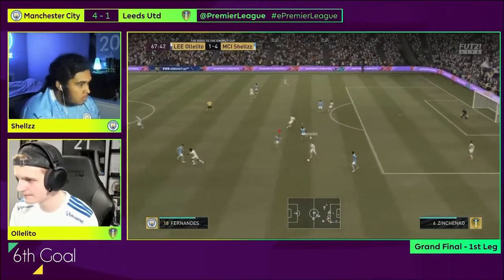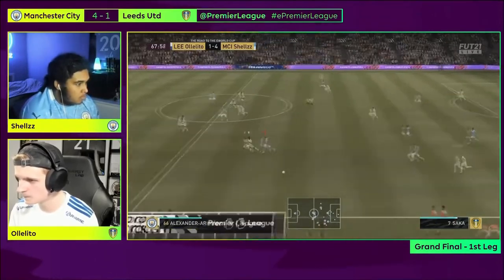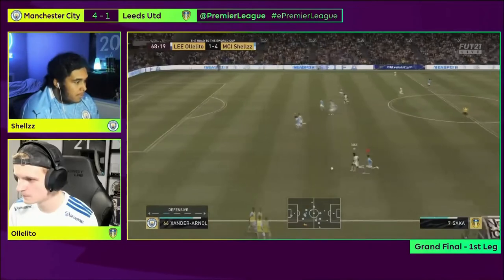Sixth goal. The final goal of the first leg came down to Ololito's counter-attacking play and a well-timed dummy from his attacker.